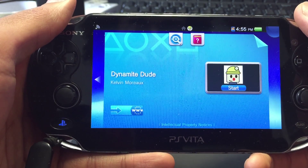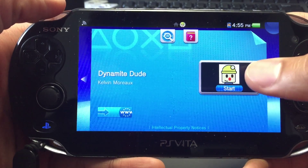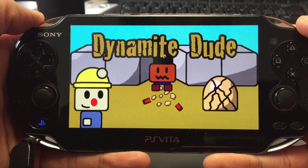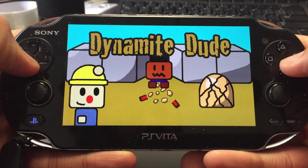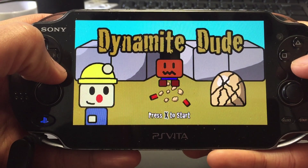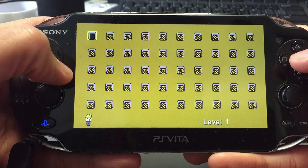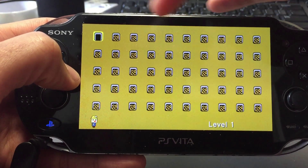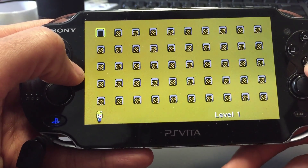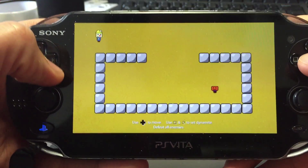This is a playthrough of Dynamite Dude, a game that I wrote and put up on the PlayStation Store — PlayStation Mobile. Right now I'm playing on the PlayStation Vita. To give you an idea of the game, I'm going to play through a bunch of levels. This is the level select screen — basically a bunch of cave entrances, and one of them is unlocked while the rest are locked.